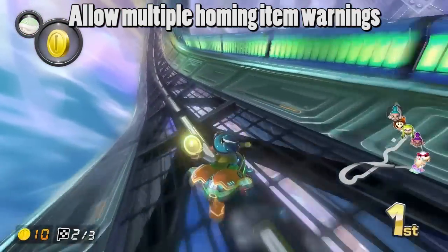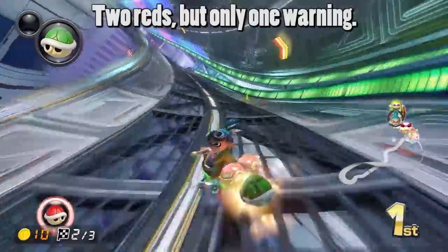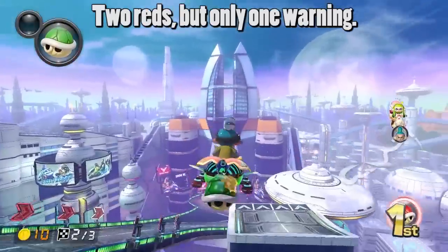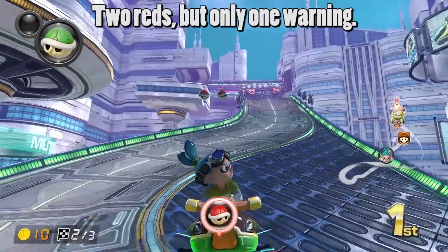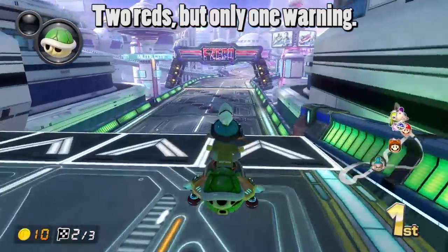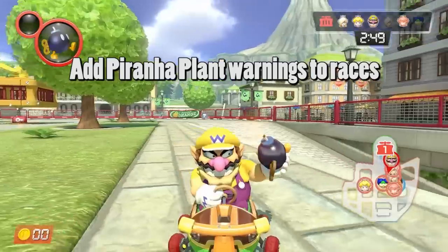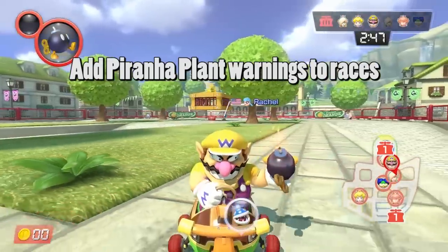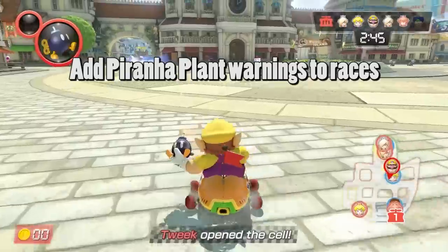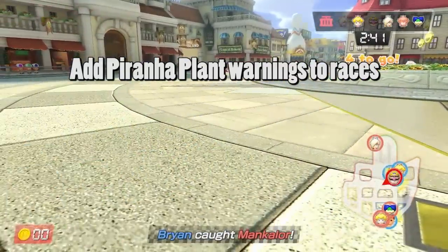Next, you should be able to receive multiple warnings for items that are locked onto you, like red shells and blue shells. Combined with the slow targeting of these items, if a blue shell locks onto you on 200cc, you'll see the warning for the blue shell, but if a red shell comes out of nowhere, you will not receive the warning for it. This can cause players to be caught off guard by a red shell they couldn't even see coming. Finally, there should be piranha plant warnings in races. There are warnings for piranha plants in Renegade Roundup, but it would be important to know that there's a chomping piranha plant behind you in a race.